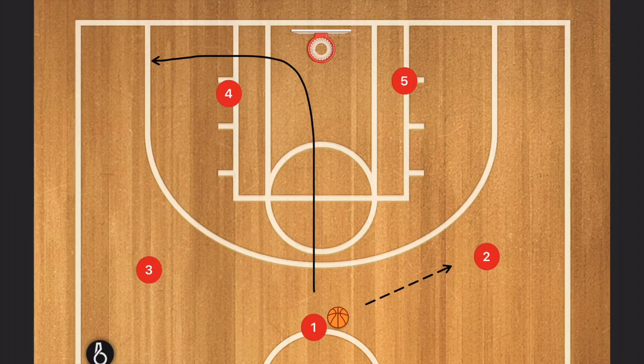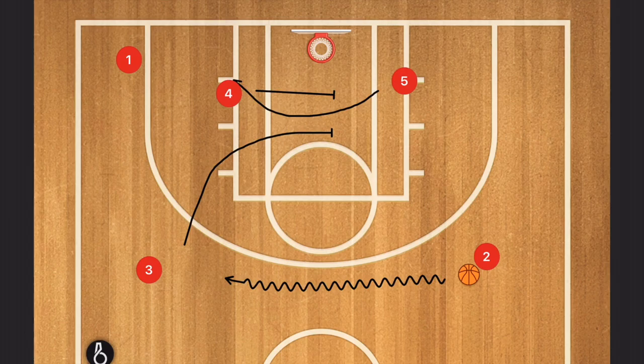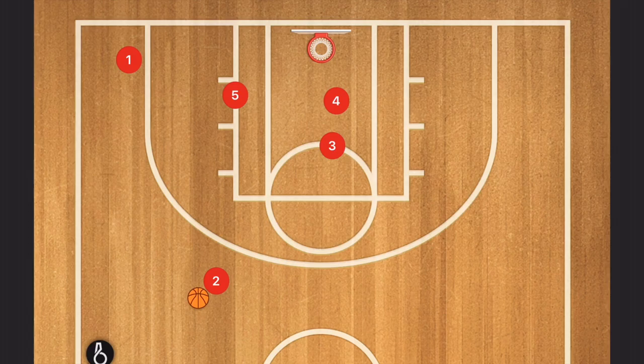This is the double play. You either get a three in the corner, or someone's going to get the ball in the paint against the zone. You start off by swinging the ball, then cut baseline right in the middle, down the lane. Then two will dribble to the weak side, whilst three and four set a staggered screen for five. Here, two is going to swing the ball to one, and five is going to use that double screen. So one is going to feed five, or one's going to take that shot.